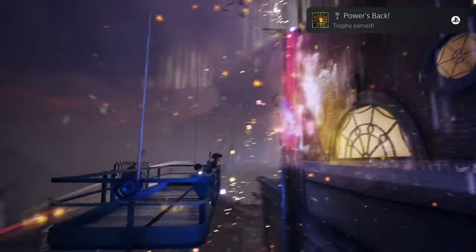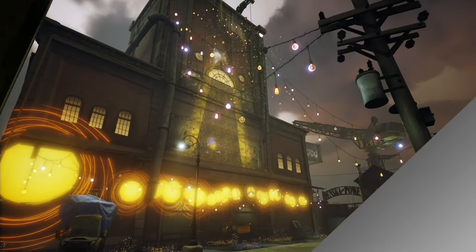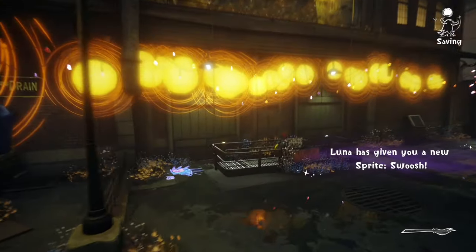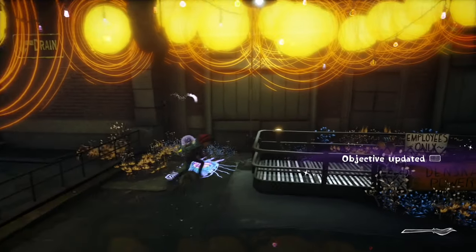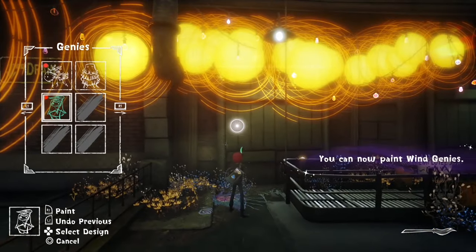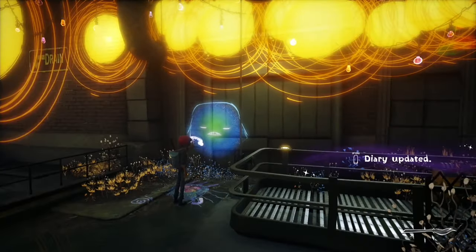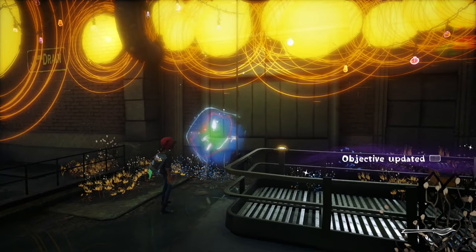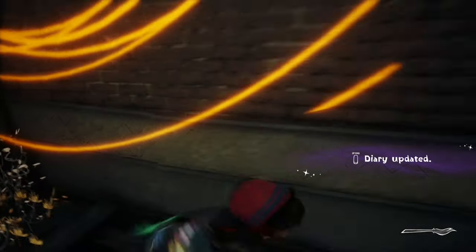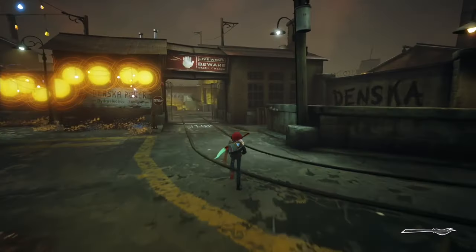Do not go back to the lighthouse yet — even though Luna is a bit lonely. We'll go back at the end of the game when we've got all the designs we need. First we're going to summon Gasbag here — the wind genie. So now you've got all three types: fire genie, electric genie, and wind genie — not too complicated. Summon him over here and he'll blow this obstacle out of the way. Once he arrives, we're going to get the rest of the collectibles and move on to the next area.